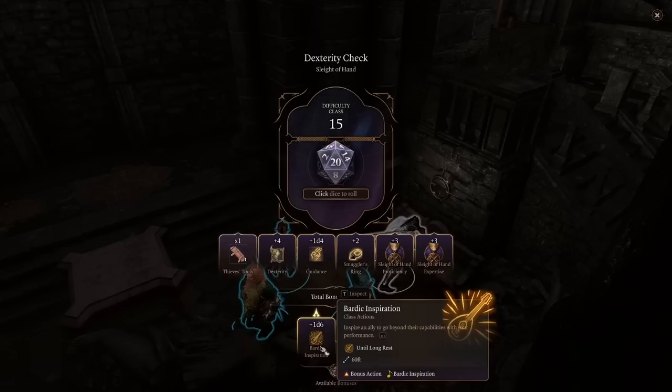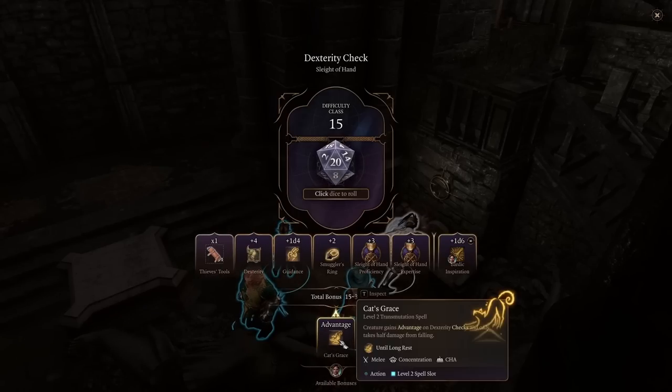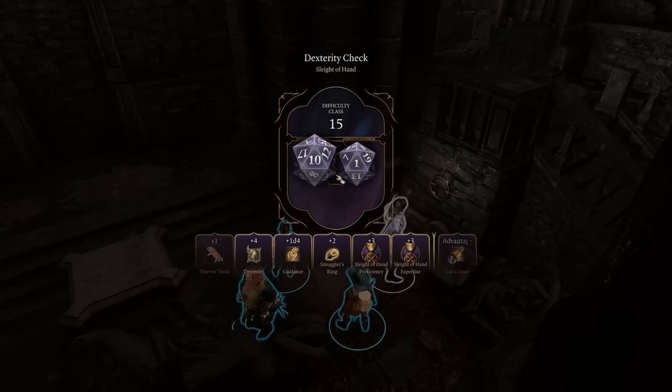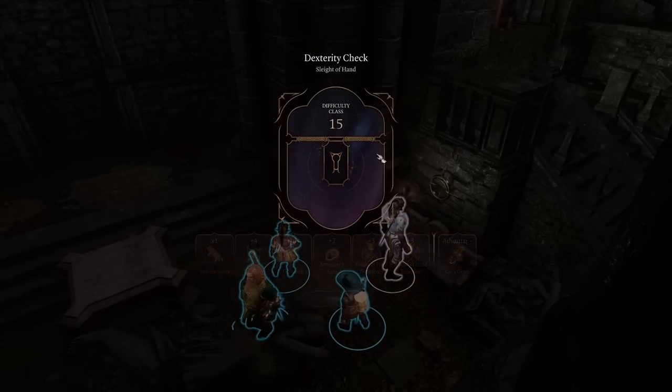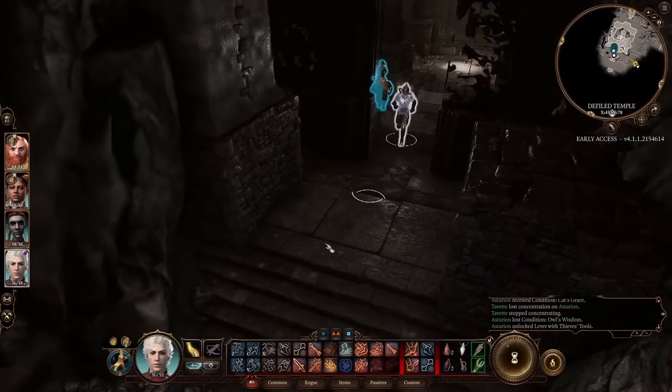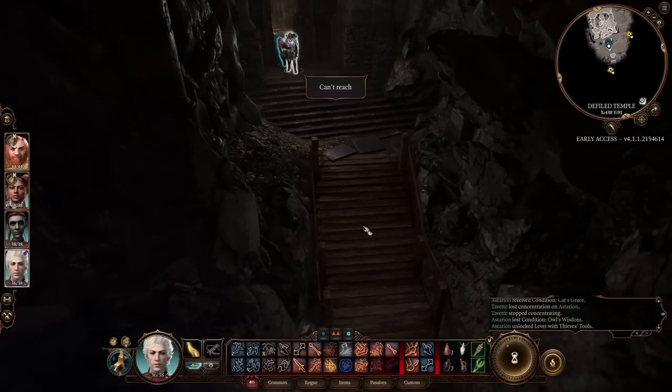The Sleight of Hand proficiency bonus is ridiculous. With Guidance and bardic inspiration or Cat's Grace for advantage — combining all those buffs, it's going to be extremely easy to get through any lock whatsoever.